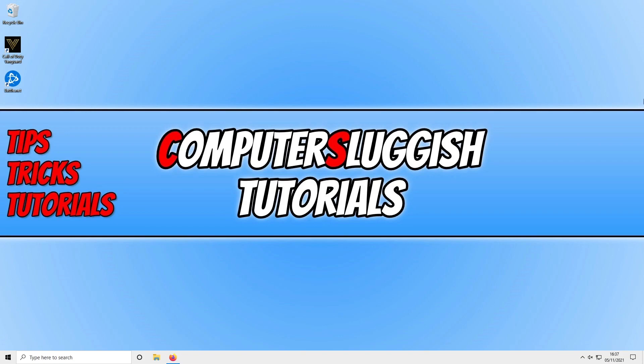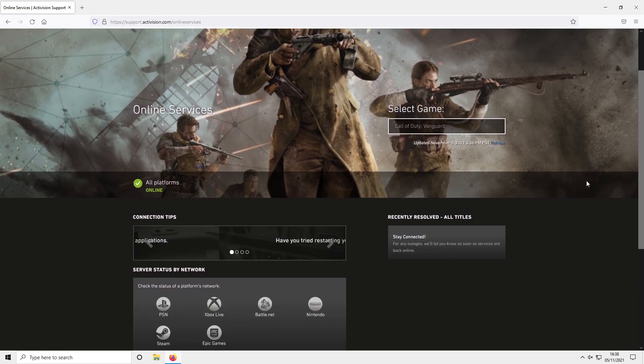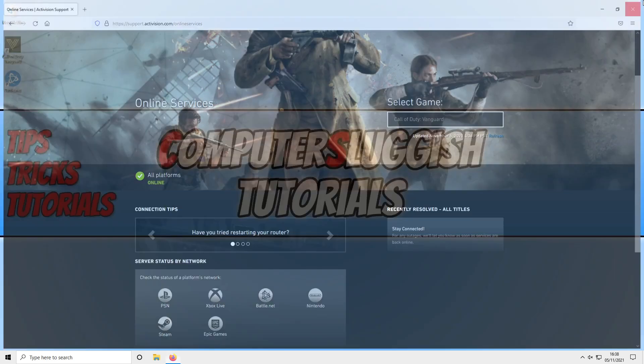The first thing you need to do is ensure there aren't any problems with the Call of Duty Vanguard servers. To check this, click on the link in the description below and you will end up on a page that looks like this. Select Call of Duty Vanguard from the right-hand side. As you can see, at the moment all platforms are online, which means there are currently no known issues with the Vanguard online services. If that's the case, we can now close this down.